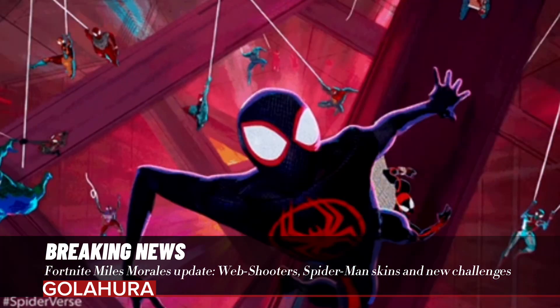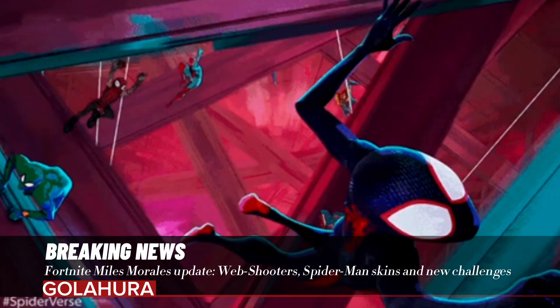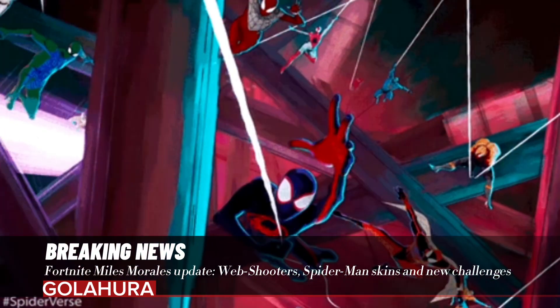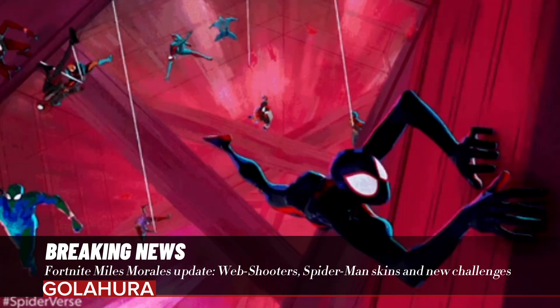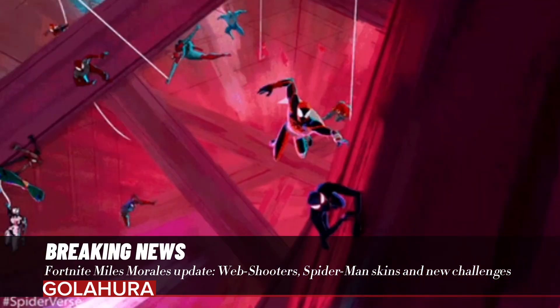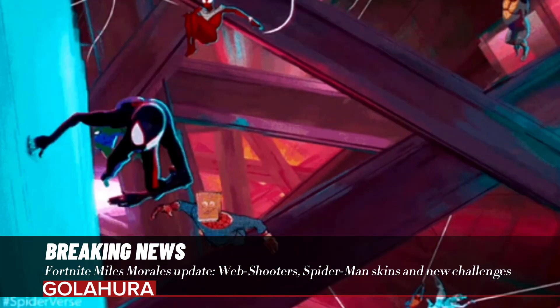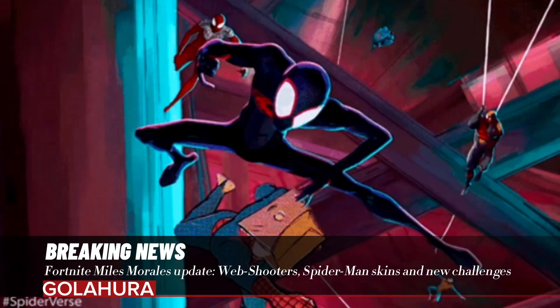Epic has also added new items to the in-game shop, including the Miles Morales outfit. The Miles Morales costume comes with the Masked Earth 1610 alternative style, as well as the Spider-Verse portal back bling. There's also a Spider-Man 2099 outfit, which can be purchased alongside the reactive 2099 web cape back bling.